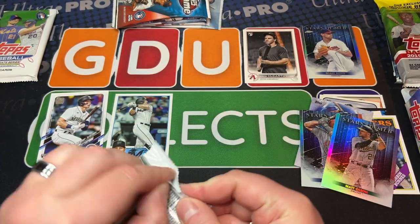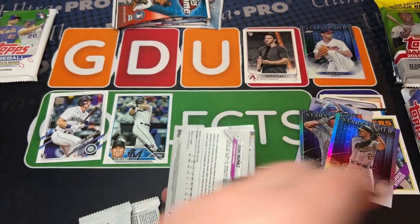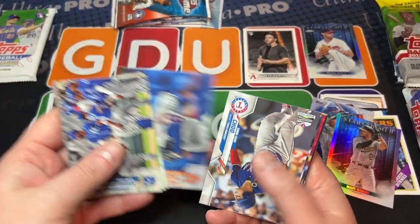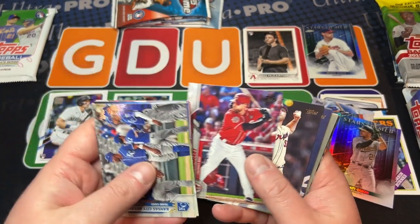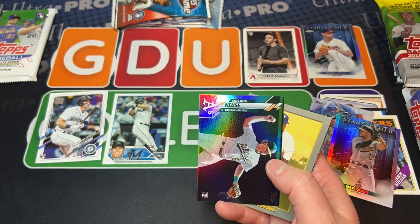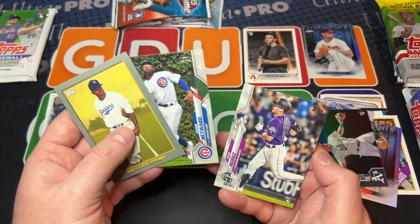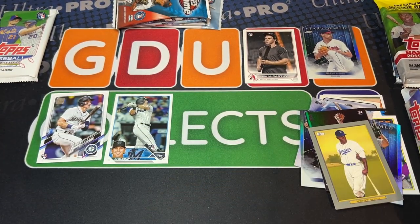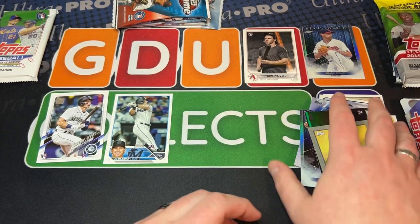Let's go back to our roots and hunt for Luis Robert Jr. — now he's jumping on the Junior bandwagon. We get the eBay one-of-one security tag. Let's see what we can do — pull a super short print, that would be sick. Oscar Hernandez. There is someone else in here — not Sheldon Neuse. I'm struggling to remember who it is; it's a pitcher. Logan Allen — is he out of that one? I think we're gonna dabble into some Chrome first.